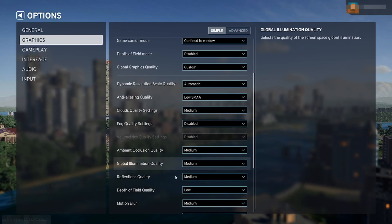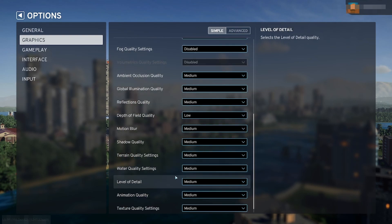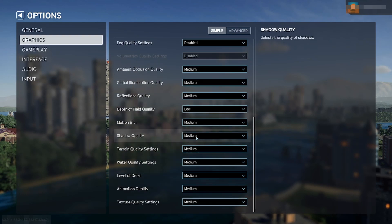Some of this other stuff will make a bigger difference. Shadow quality — shadows get you no matter what game you're playing, so I'm disabling my shadows. Motion blur — also disable that one, it works for a lot of players.